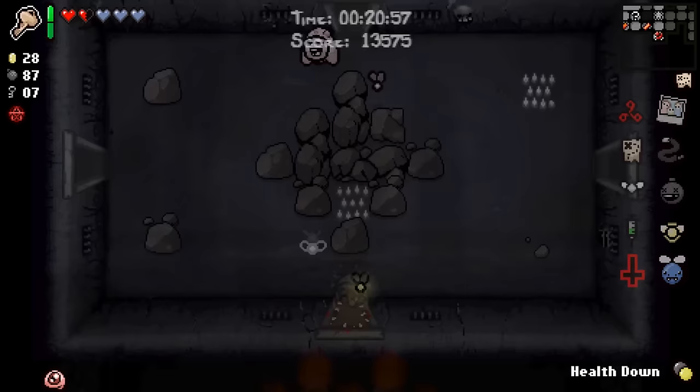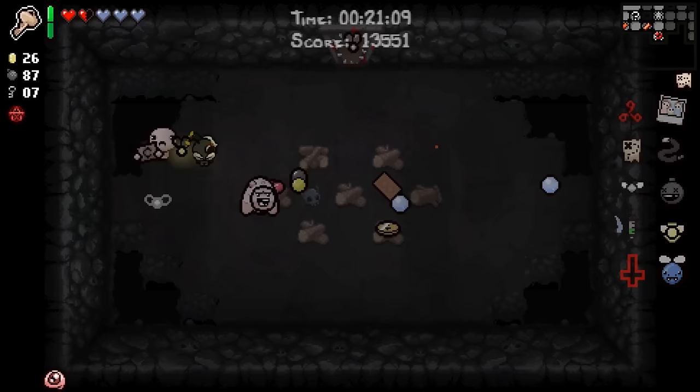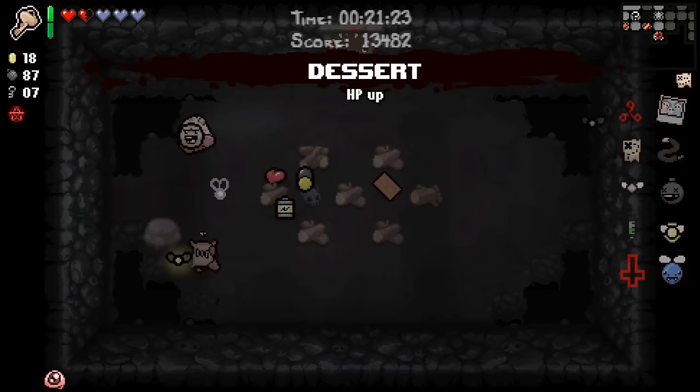It turns out the lack of HP is actually pretty dangerous. Don't get hit by that — that's just an embarrassment at this point. We do need to play the Judgment even though we haven't seen our shop. We can always blow up the donation machine, and if there's no donation machine, that means there's a Greed, and that means we don't care about having money anyway. Come this way! How do you like my Steven Tyler impression? There's HP — that's real big.